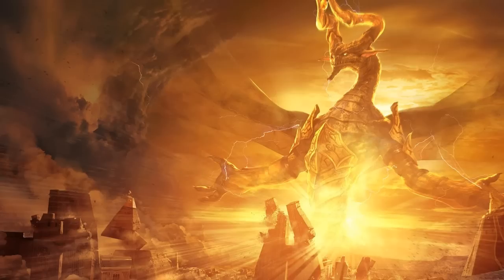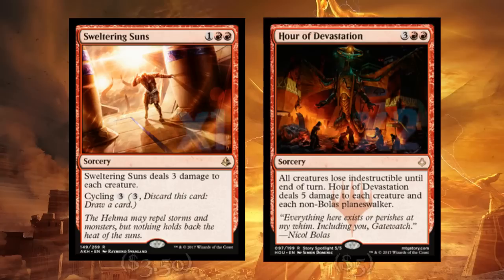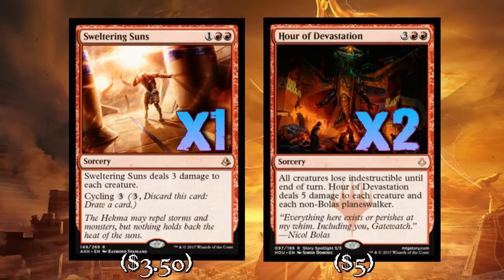There's more burn, and we're going to play some mass removal — a couple of sweepers here. Just one copy of Sweltering Suns in the main deck and two copies of Hour of Devastation. Since we've added Hour to the main deck, I don't feel like it's entirely necessary to play two Sweltering Suns. I was on two Sweltering Suns for a while and moved the second copy into the sideboard. I do like having an early panic button occasionally, and Sweltering Suns is never technically bad because you can just cycle it away, so I'm still going to play the one copy.